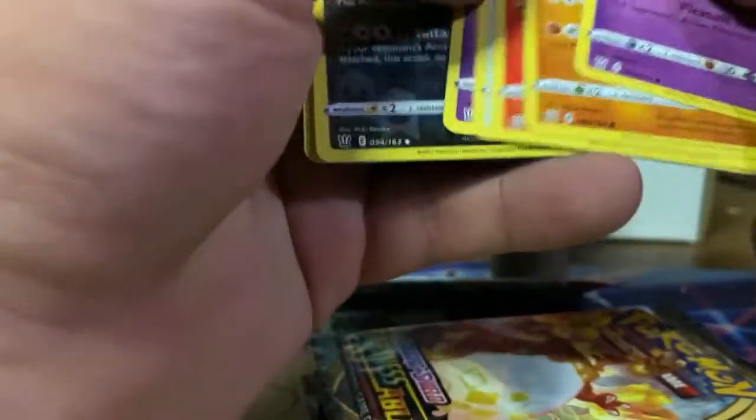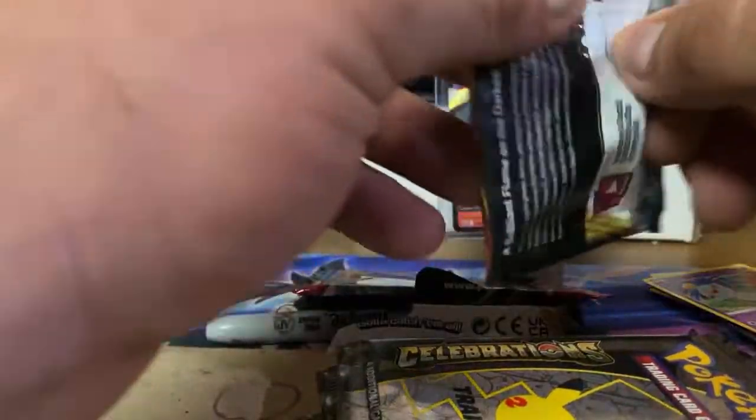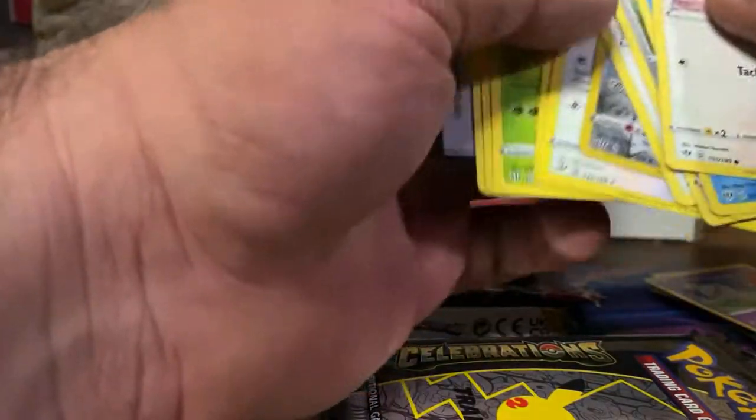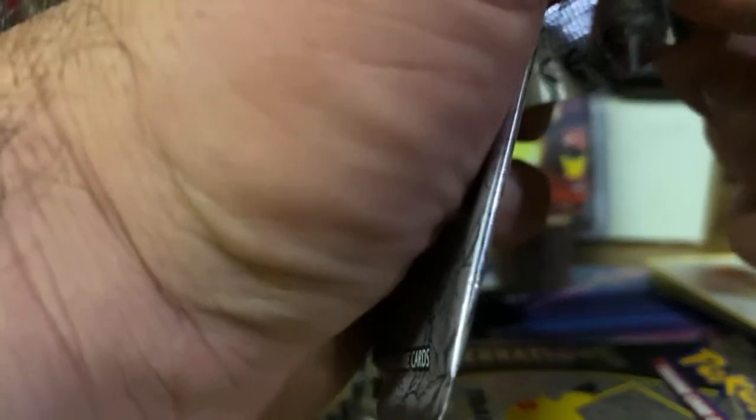We'll start with the Battle Styles because who gives a shit. It's green, which means we got crap. Who cares. Now Darkness - try not to look at the back. We could get lucky and pull Charizard, that would be amazing. And we got junk. I have no idea what's in these or how these work - there's four cards per pack, that's all I know.